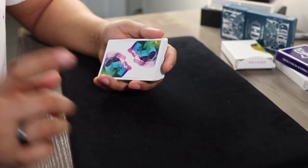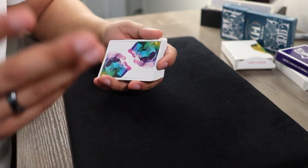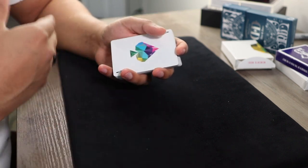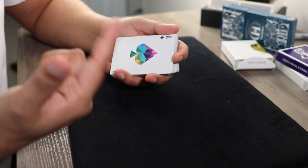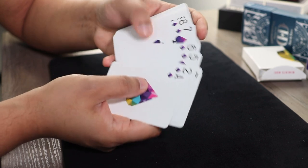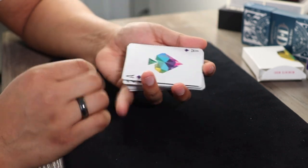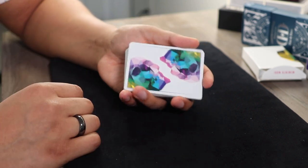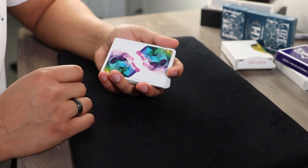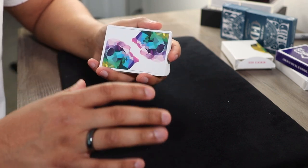Before we even begin, there is a bit of a setup involved. You want to pick any one of the four suits — spades, hearts, diamonds, or clubs — and organize those cards in order from ace to king: ace, two, three, four, five, six, seven, eight, nine, ten, jack, queen, king. Place those 13 cards on the bottom of the deck. Once the cards are in order, you're ready to start. Take the cards out of the tuck case and give the deck a false cut to help the spectator feel more at ease.